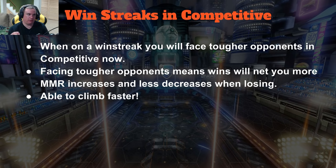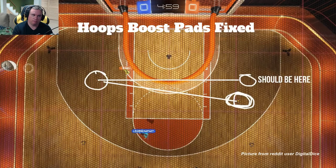They said in the patch notes that you wouldn't be able to play with friends more than three tiers above or below you, but that is not in yet. It's a problem because they're trying to get rid of boosting and smurfing, but right now people can still boost as much as they want since you can still play with all ranks. I'm surprised they said it in the patch notes but didn't have it at launch — that's kind of strange.